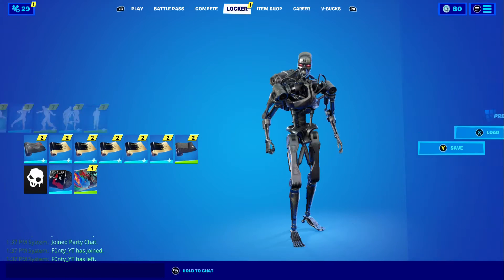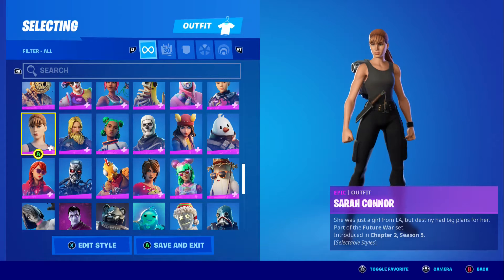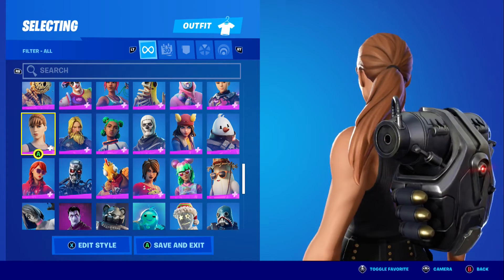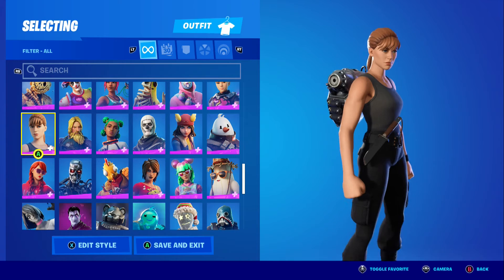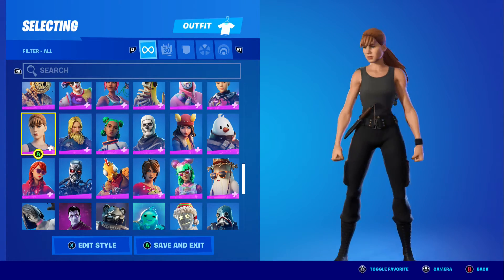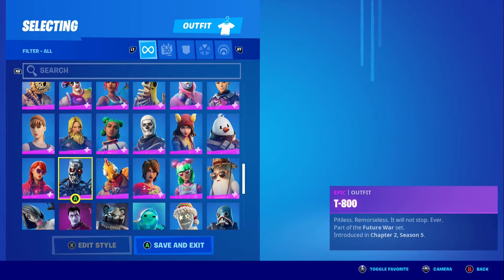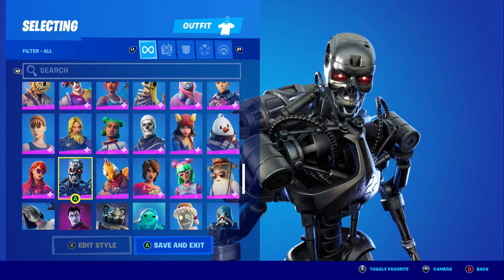So there's a girl character and her name is Sarah Connor. She looks pretty cool, not bad, a little different. Here's the Terminator mirror — it's pretty cool looking.